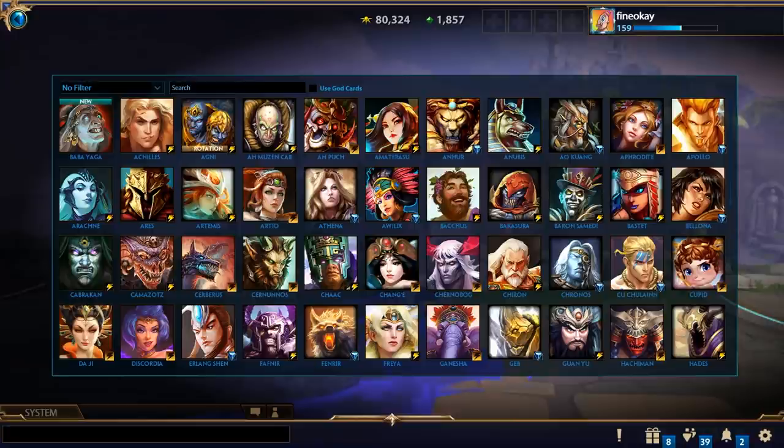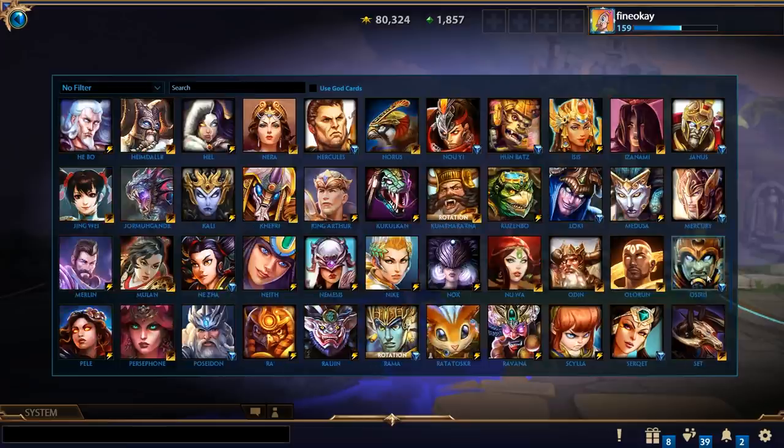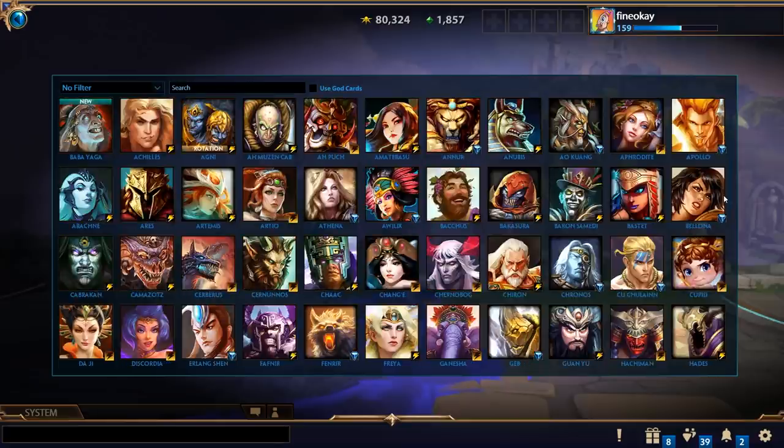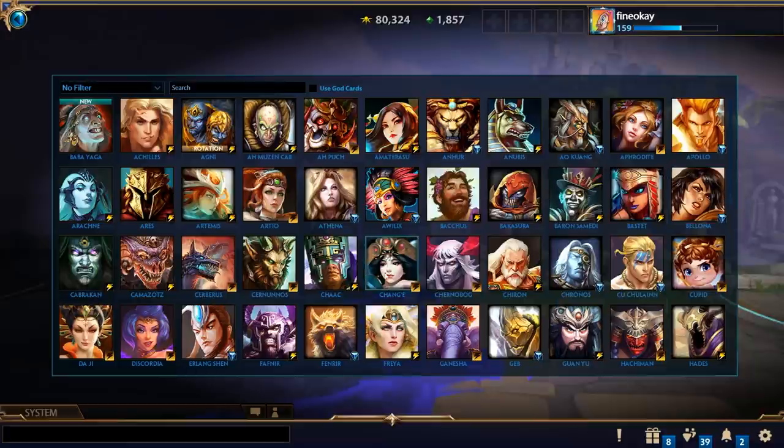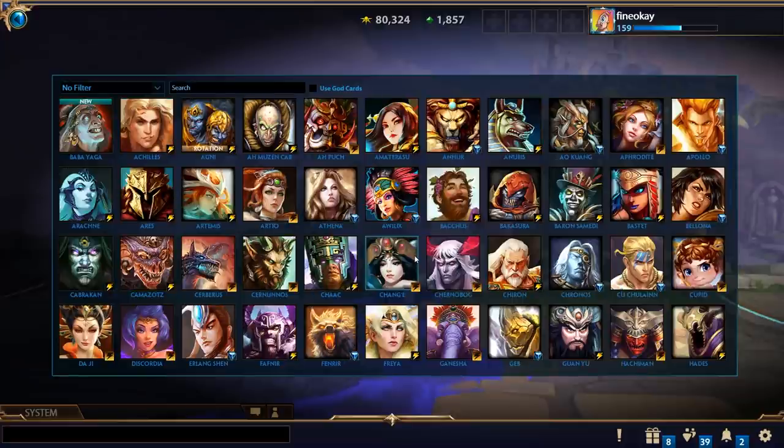The point of this video isn't to show you each optimal build for every single god. The point is to teach you how to fish instead of giving you a fish for a day. I want to show you how to understand why items are good on certain gods, so that whenever a new god comes out you can theorycraft for yourself what items would be good on them.